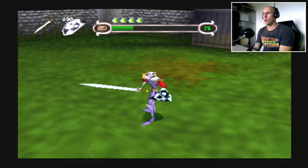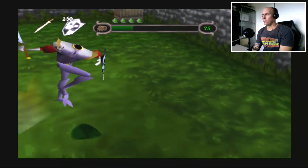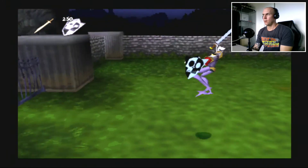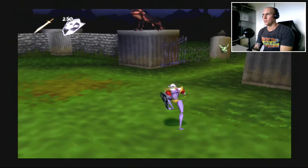So you just run and then hit triangle — does a sprint. It helps him jump as well, so he can go a little quicker. The dash jump — beautiful. Rightio!